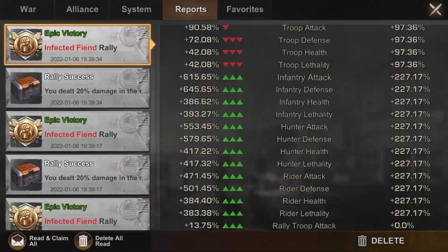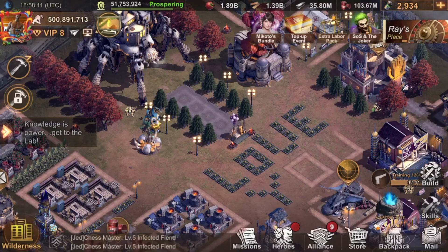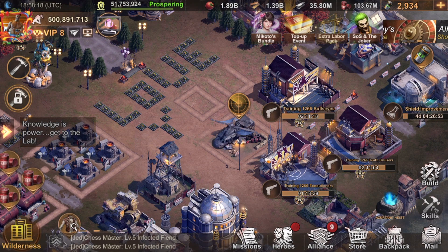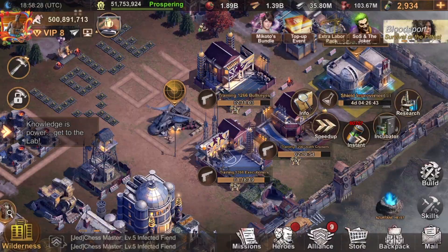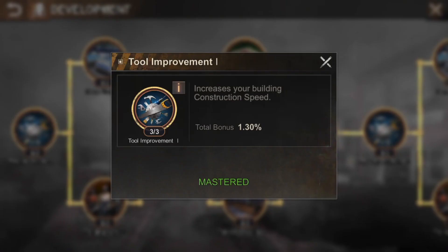You have multiple stats to work on. Since my Ascendant Haze is about to start, I'll make another video going into detail on how to increase your stats. For now, a quick summary on research: if you are in a newer state, focus first on the Development tree, because this will help increase your construction speed and benefits for building faster.